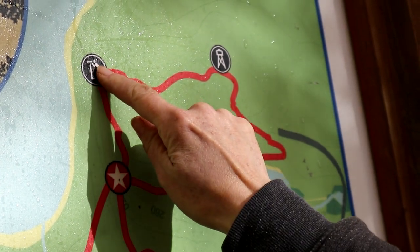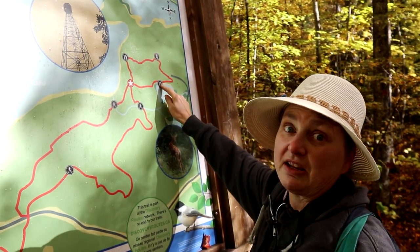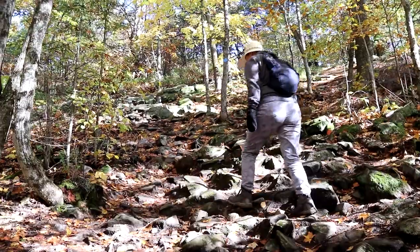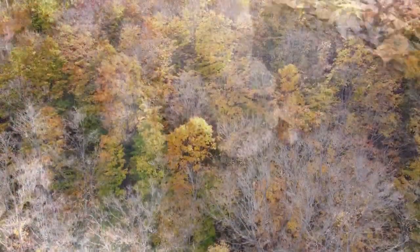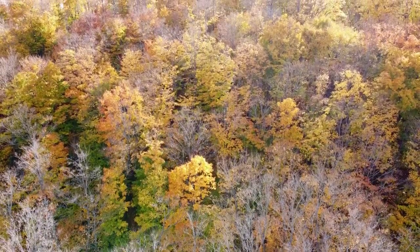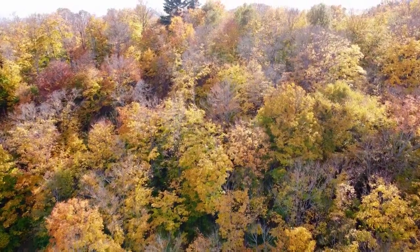We're going to go up and do the first point here, go up to the tower, and then we're going to come down to Amber Lake. This virtual requires you to go to three locations and take a very unique, specific photograph and then answer two questions. The Fire Tower Trail and Bluffs geocache was created by DeSafio and it is a 4 difficulty, 4 terrain virtual cache reward.